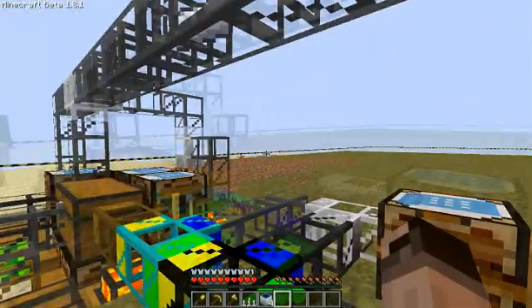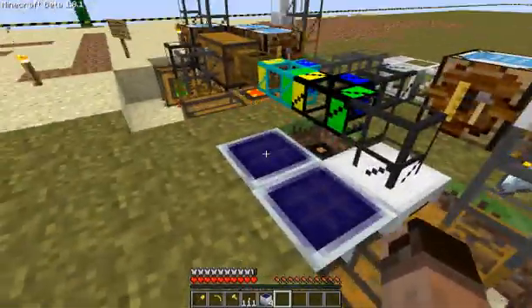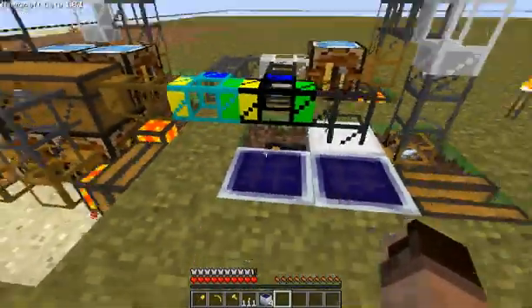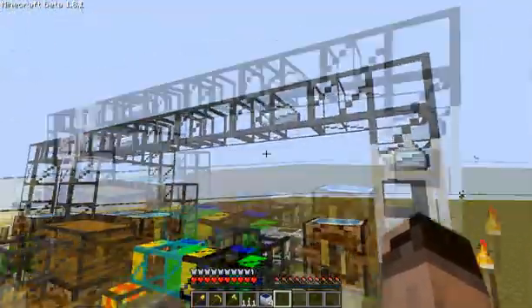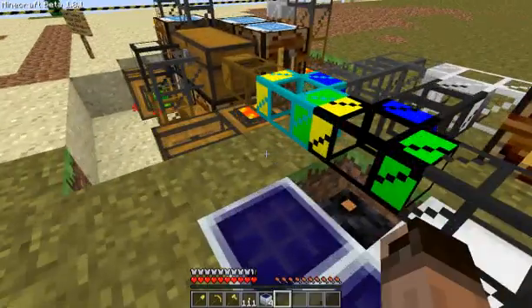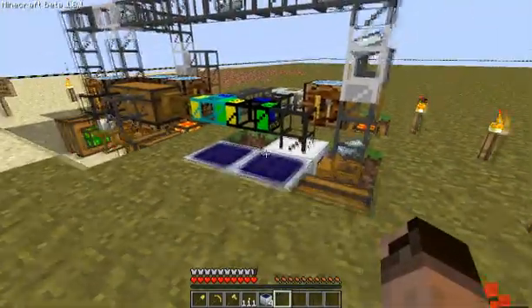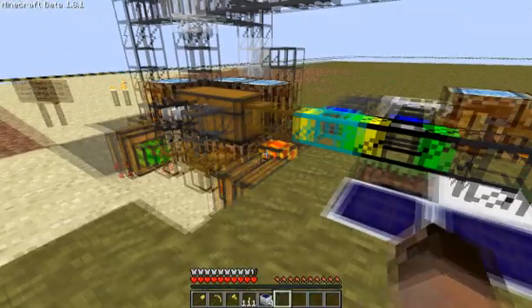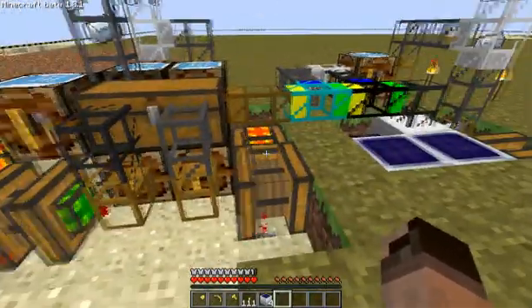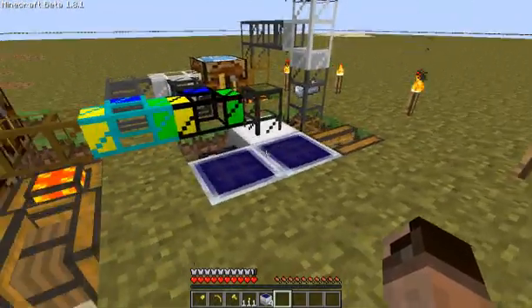I actually discovered that if you put a pipe from BuildCraft over the solar panel, it acts as a block from the sun — it's not a transparent block, so it blocks the direct access to the sun. If you put a glass panel, it acts as if the solar panel basically doesn't see it.